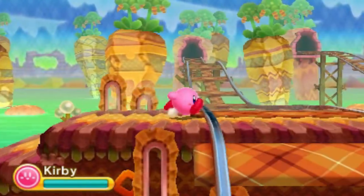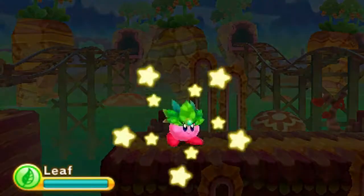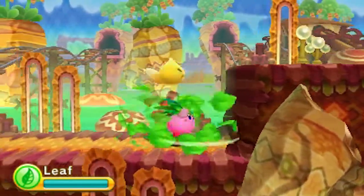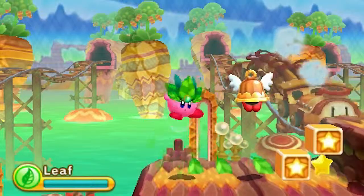We got some trains to deal with here that are going to be flying towards the screen. So if you get hit by that thing, that's going to do some damage. And Kirby doesn't want to get run over by trains. So here's the Leaf ability - pretty much stayed the same as it always was in, I believe, Eternal Dreamland.